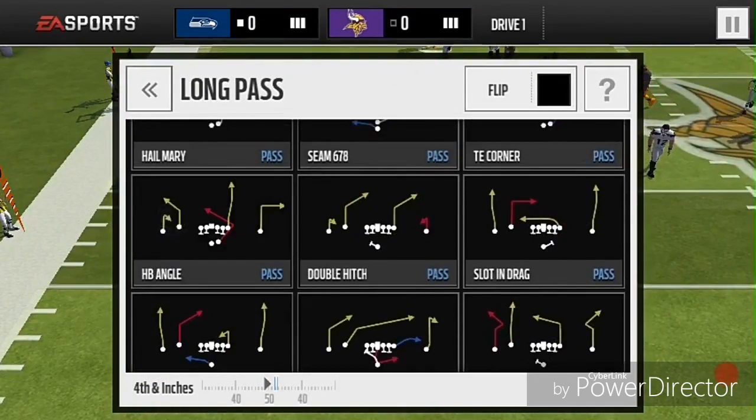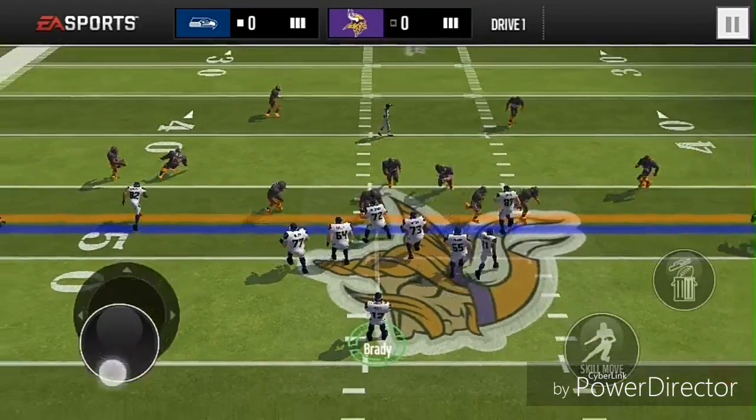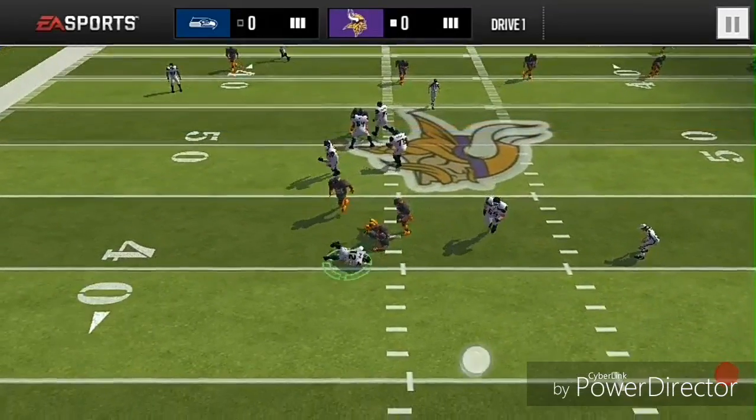Another one is HB angle. This one you can just spam back to back. The running back is usually always open — I should have thrown it though, I was looking for Gronk.